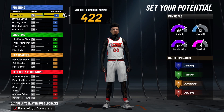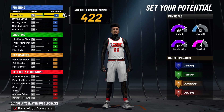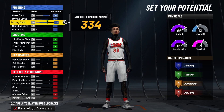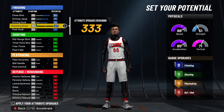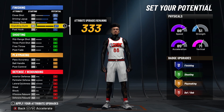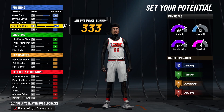For the attributes, I recommend you copy what I do to maximize the build. For finishing, max out your close shot to an 84, driving layup to a 77, driving dunk to a 73, and put your standing dunk up one to a 27 to secure two finishing badges. A 73 driving dunk with two finishing badges is enough — you'll get all the overpowered dunk animations, silver limitless takeoff, the quick drop dunks, and all the Klay Thompson dunks. All you need is two finishing badges and a 70-plus driving dunk.